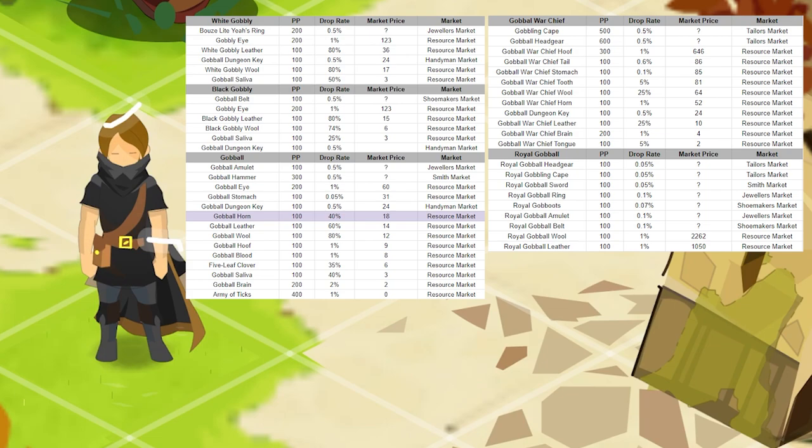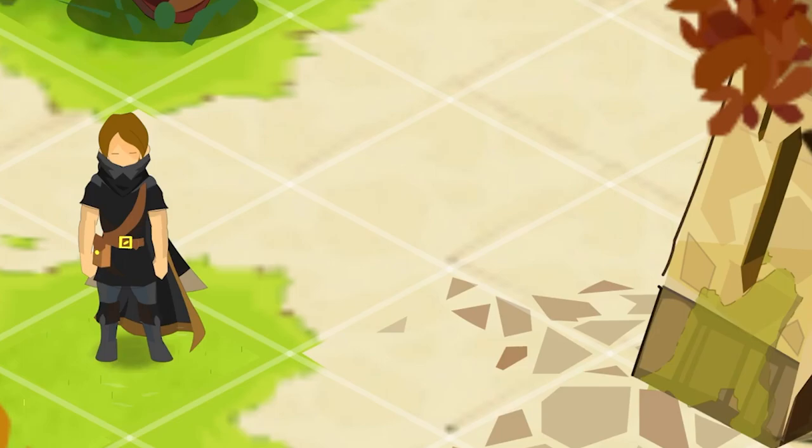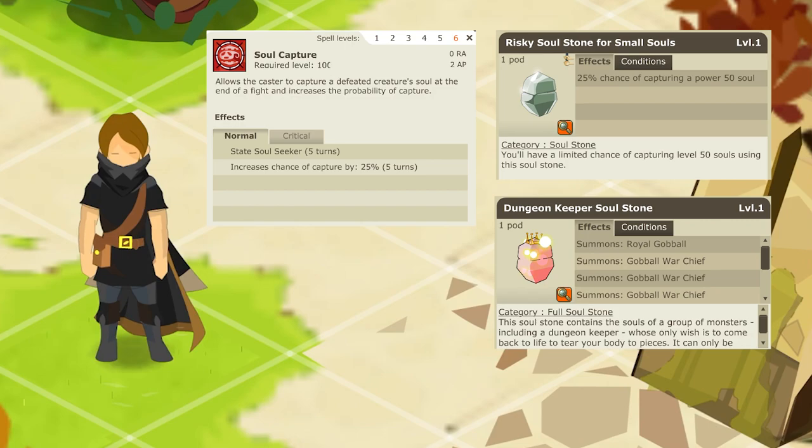And if you are gonna run this dungeon, I really recommend getting the soul capture skill. It's really good here — well it's good in a lot of places. But here for example, if you manage to capture the boss soul, it itself sells for like 6k commas and you only need a risky small soul for a 50% chance of capture if you level it up to level 6.